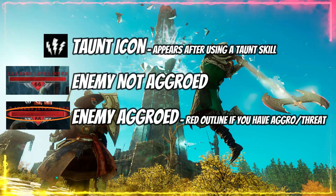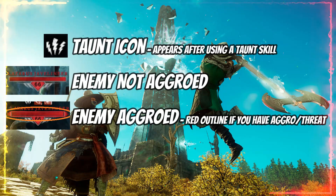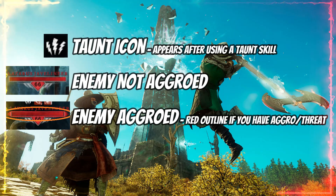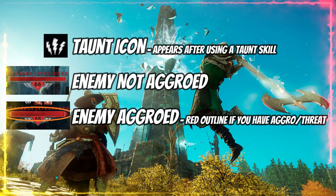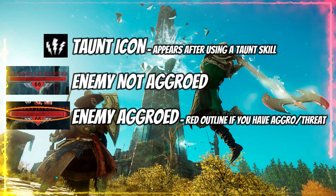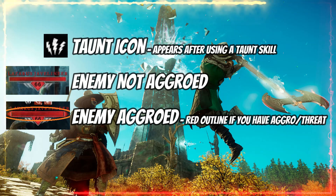This is why you should always be the first person into combat — using light attacks, heavy attacks, and non-taunt abilities to instigate combat before using a taunt — because you then have base threat, and then you taunt, which means once the taunt expires you'll still be first on the threat table.